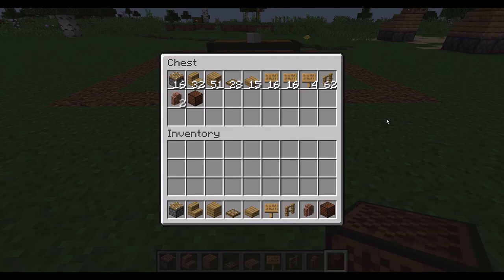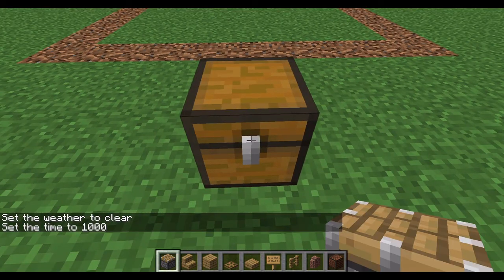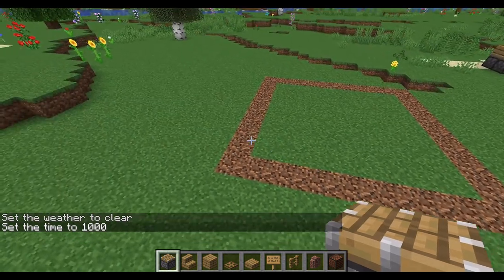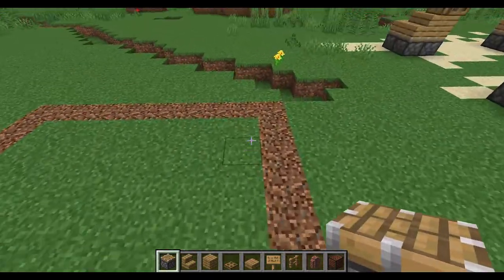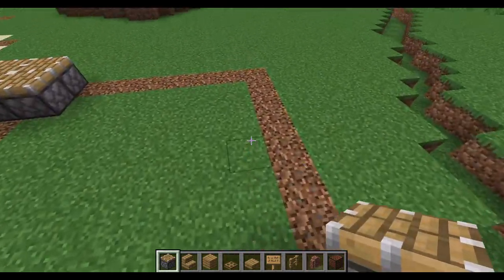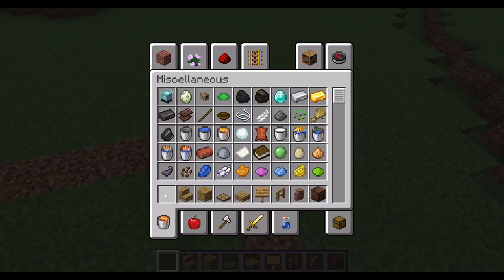Now let's start with the base. Sorry about the cut there. We're going to use our pistons and put them all four in each corner, like this — as you can see in the front. That's our very base done with pistons, so I'm going to put those away.